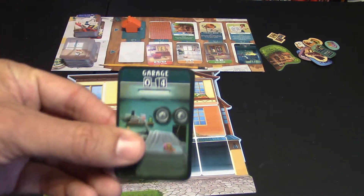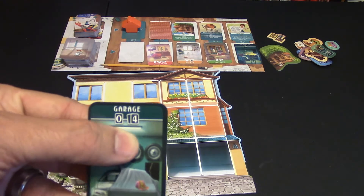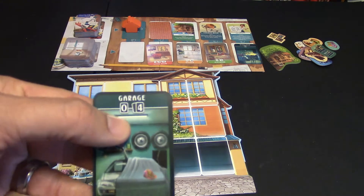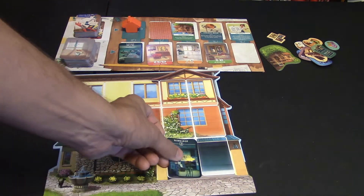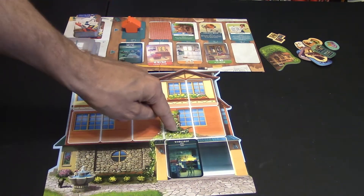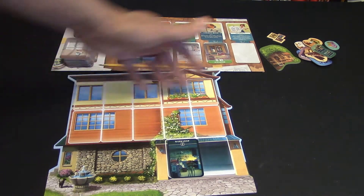If you add on to it — if you just have one garage there, it's worth zero points. If you have two garages, this becomes four points at the end of the game. So that's kind of interesting. Or I could go with this workshop, which automatically gives me two points and lets me build on this floor as well. Once I put a card here, I may build on the second floor and so on. That's how you build your house as you go along.